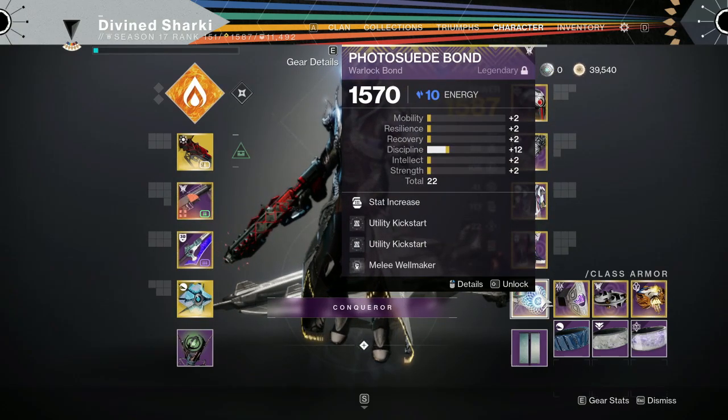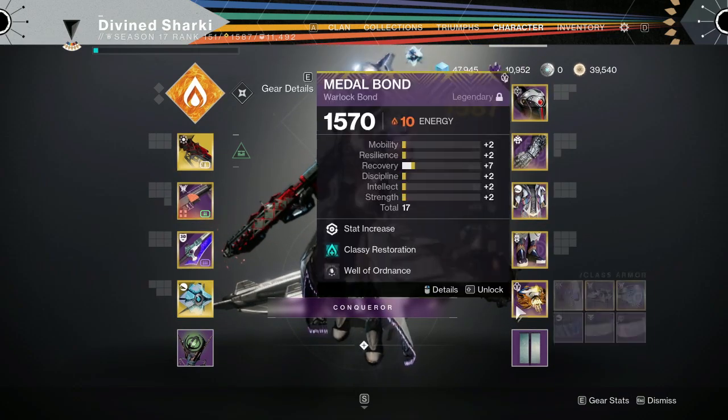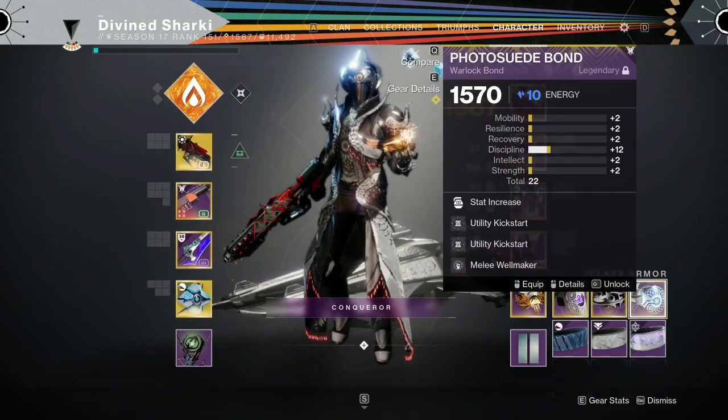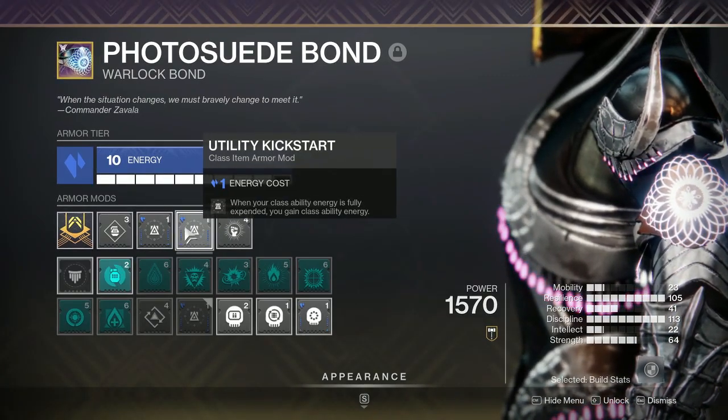Utility Kickstart is for your class ability — your Rift, Barricade, or Dodge — and Grenade Kickstart is for your Grenade. What's really cool is that these mods stack with each other. Utility Kickstart costs only one energy, so it's very easy to slot two of them.